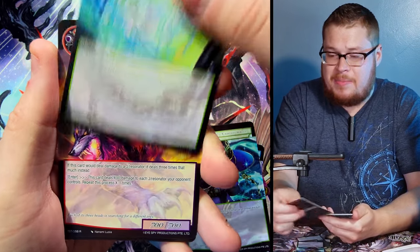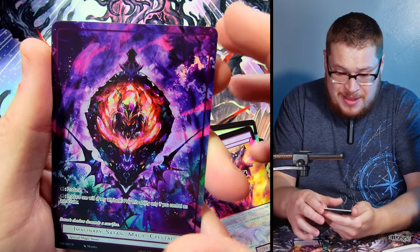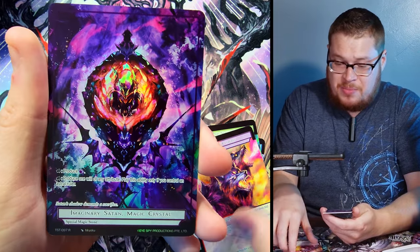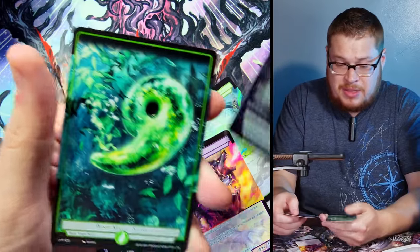Next pack — we passed our rare. Imaginary Satan Magical Crystal is our full art super rare, a dope looking card. Our rare was Cerberus — I don't think he's worth anything.